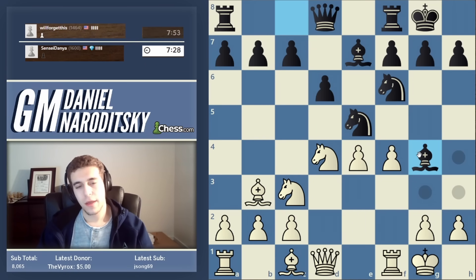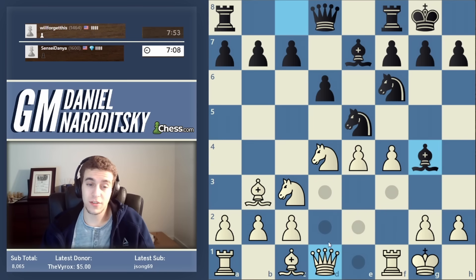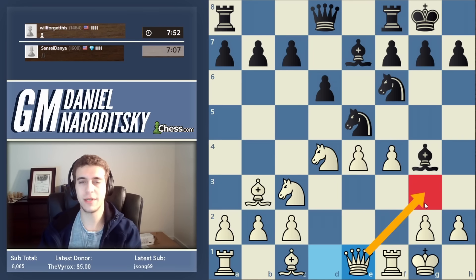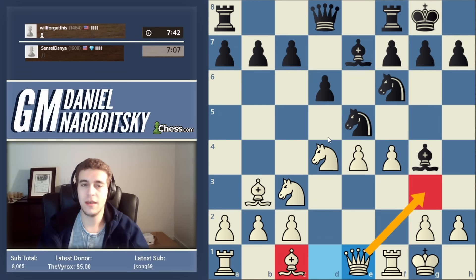Bishop g4 — this is the kind of move that should not intimidate you because it attacks the queen, but that's literally all it does. That bishop can actually get into a lot of trouble. Where should we put our queen? We want to put it on a square where it's also potentially doing something. d2 is immediately awkward; d3 is under control of the knight. So queen to e1 — we can also bring the queen later to g3, and we're not blocking the bishop. Simple logic is not always easy.